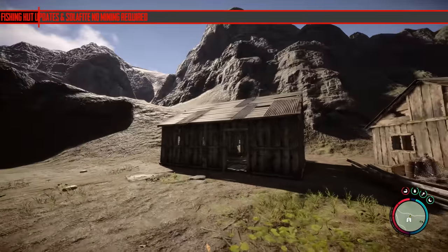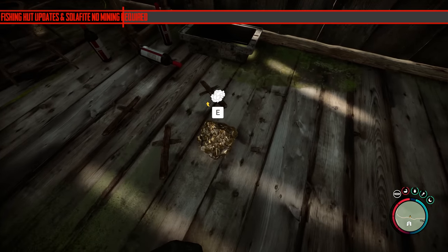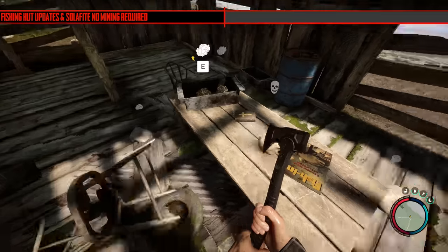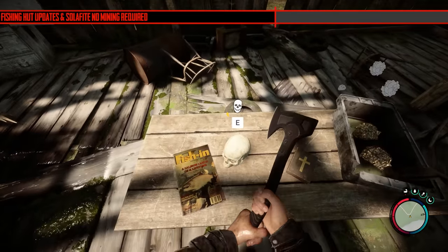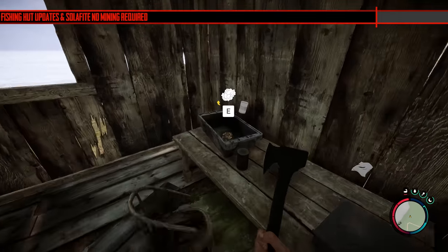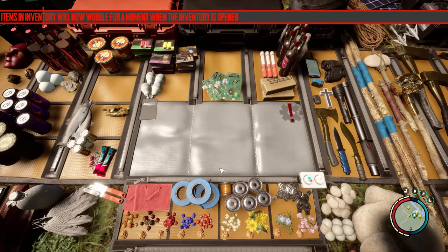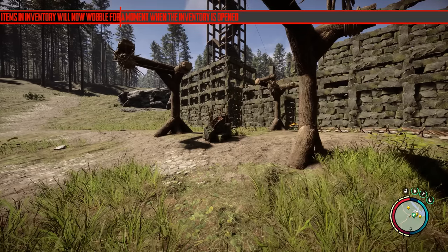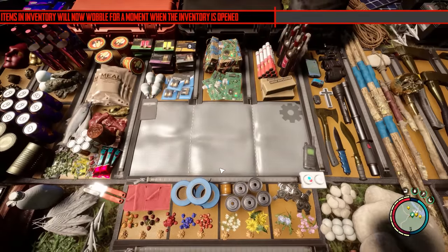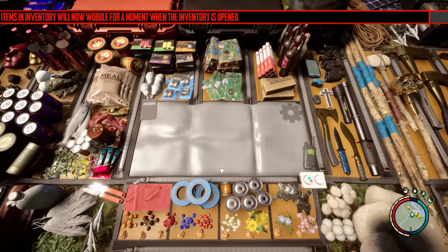An interesting observation: the fishing huts now have Solofyte in some buildings, meaning it likely respawns so you can get it without mining. Solofyte is pretty easy to get anyway and you'll still need the item plating schematic from the same cave as the mining pick, where there are no enemies. Items in the inventory will now wobble for a moment when the inventory is opened — it's probably cosmetic but makes it look a lot better when item textures are loading in.